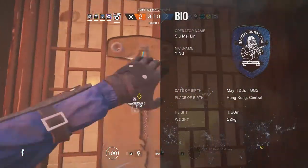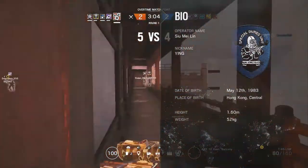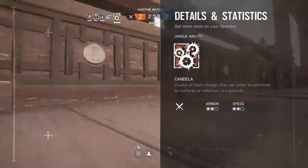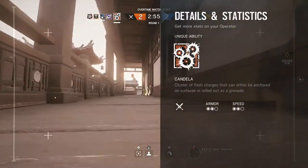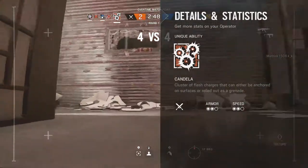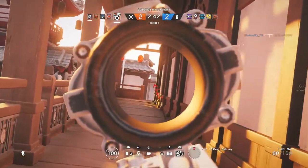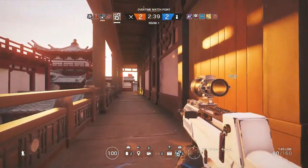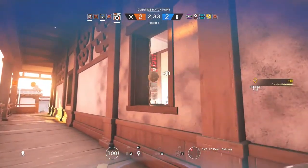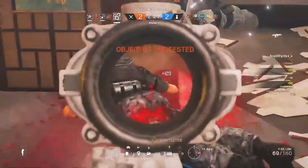Looking over the bio, we can see that she's called Sui Mi Ling. Her nickname is obviously Ying and she comes out of Hong Kong. Her unique ability is called a Candela and this is a cluster of flash charges that can either be anchored on surfaces or rolled out as a grenade. It can also be thrown. She's a two-armor, two-speed attacking operator. The Candela is going to be used very similar to Fuse's cluster charges in the sense that you can attach them to a breakable surface. Ying primarily is going to be quite an entry sort of operator, breaching objectives, getting her cluster charges out there, getting the enemy dazed and taking advantage of that.